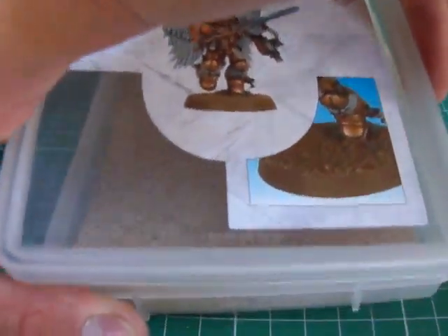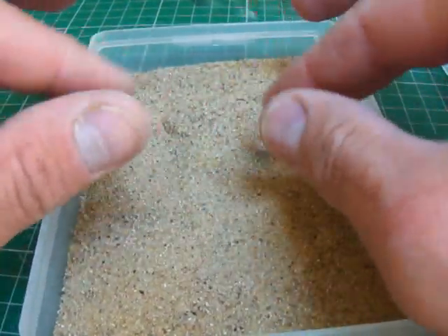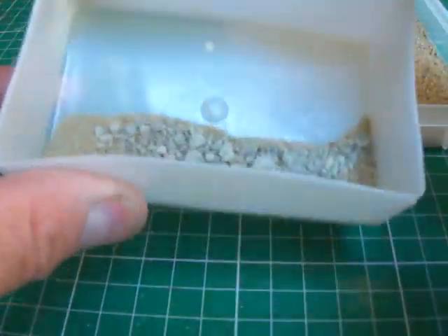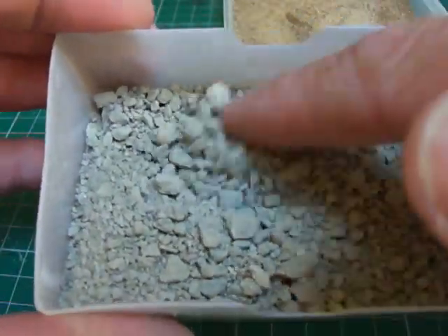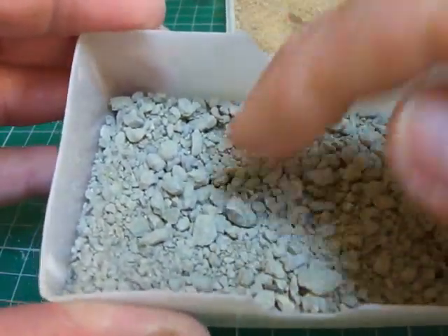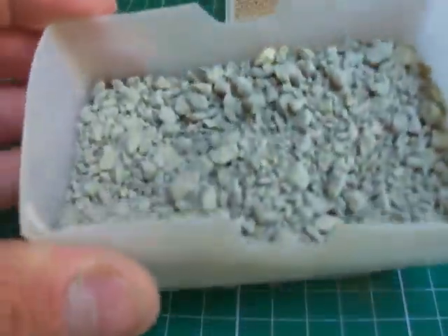I find the new sand from Citadel too fine, so what I did is I mixed it with this — and don't laugh guys, it's actually cat litter, not used obviously. It breaks easy enough if you need to fine it down, but it makes a really really good basing option.